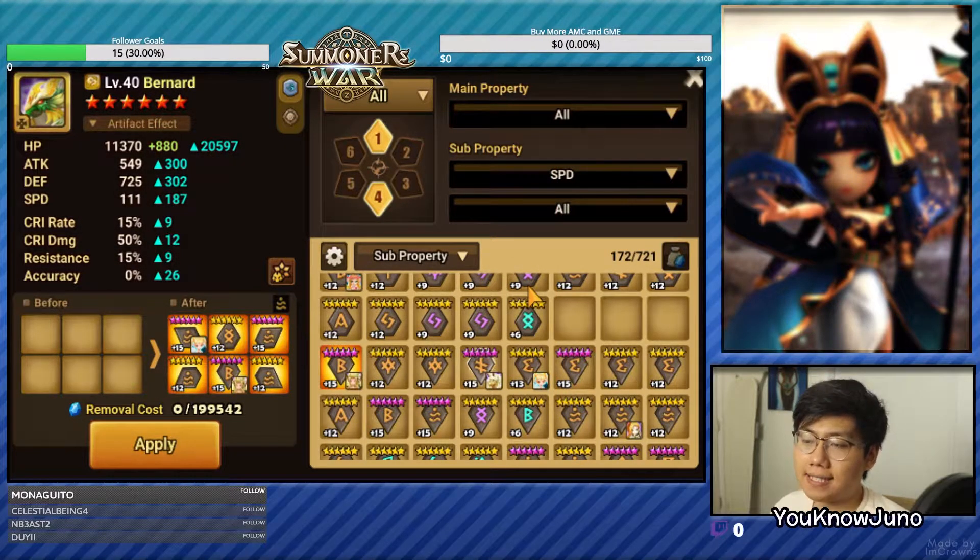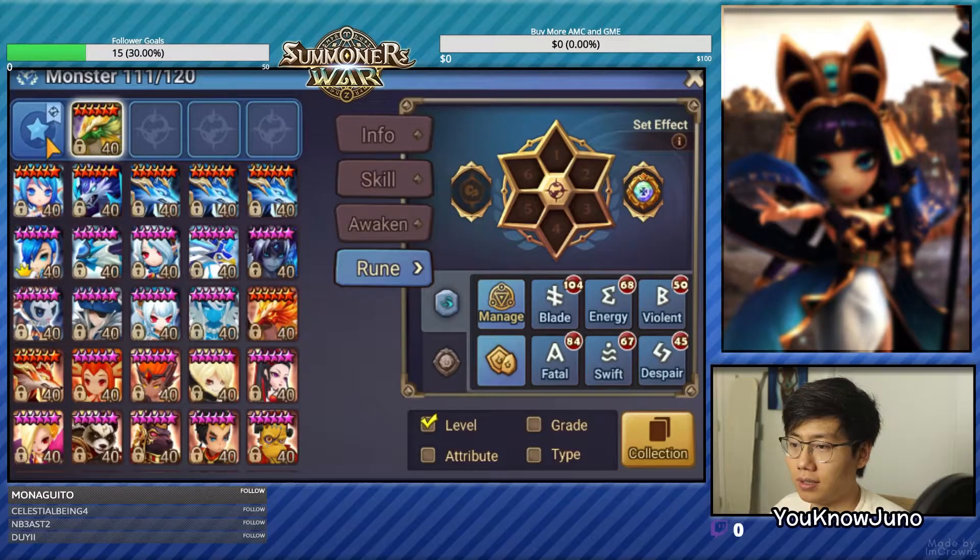This is the fastest he could get with Bernard, and looking at his Swift Dreams, I don't think he could go a fast team. So we're going to forget the fast team and go with the slow team. Let's pick a team that fits that play style.